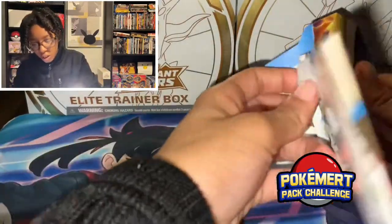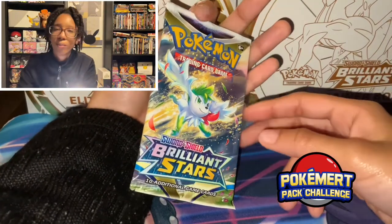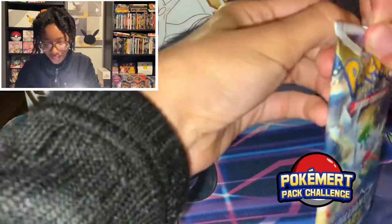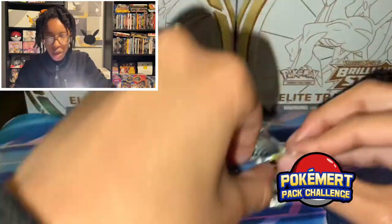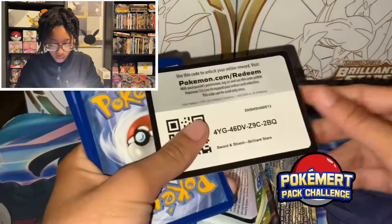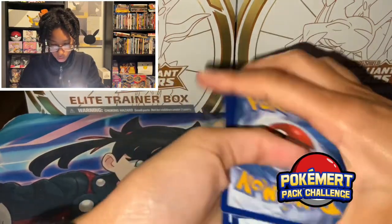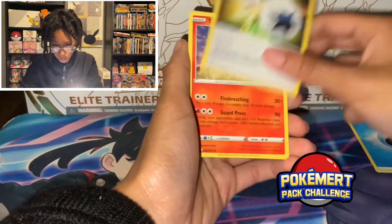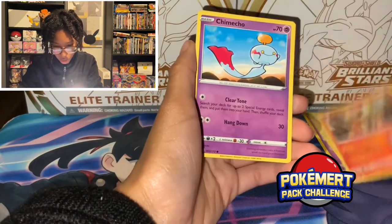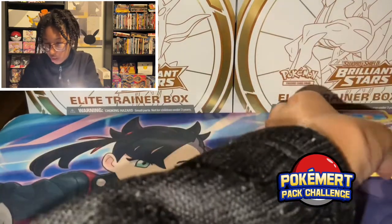Charizard on the outside, but it seems to be a Shaman on the inside — Air form, I believe. Cards from this pack: Double Turbo Energy, Torkoal, Good Bites, Baltoy, Mancino, Chimchar, Chimiko, Golet, Reverse Holo Chimiko, and a Warmer Dame. Not bad for the first pack.